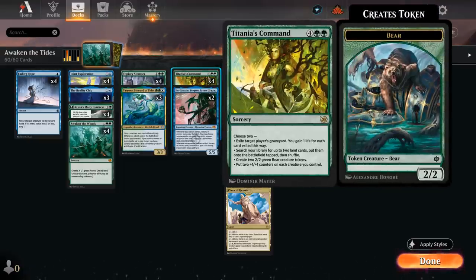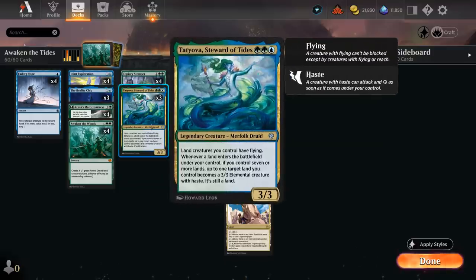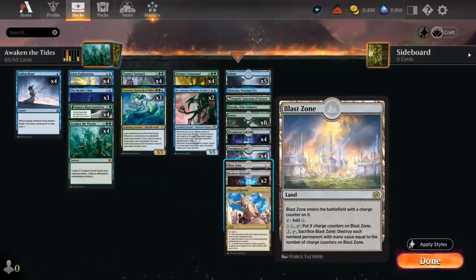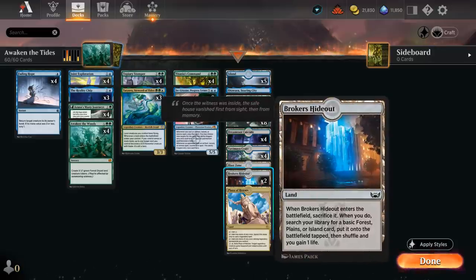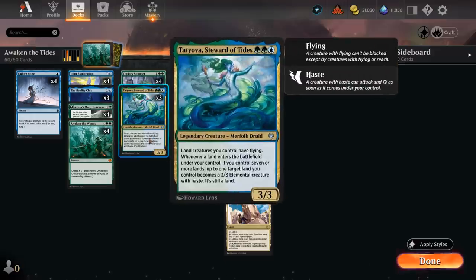Utility lands we can search up include Plaza of Heroes, which can help protect Tatiova; Blast Zone, which can destroy permanents with the same mana value; and Argoth, Sanctum of Nature, which comes into play untapped if we control Tatiova. For four mana we can tap Argoth to generate a 2/2 green Bear creature token as well as mill three cards, at sorcery speed only — great in controlling matchups with a lot of sweeper effects. We also have two copies of Broker's Hideout as a fetch land that, in addition to gaining one life, can give us two landfall triggers for Tatiova to animate two of our lands right away.